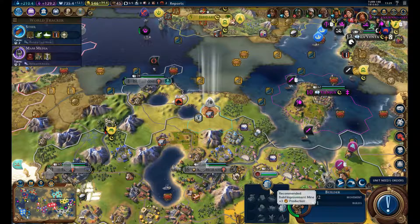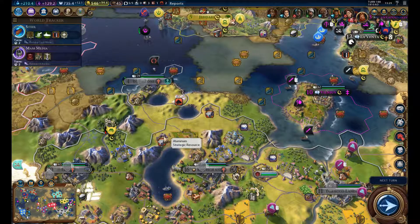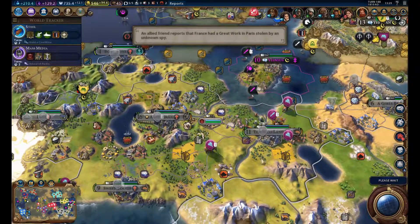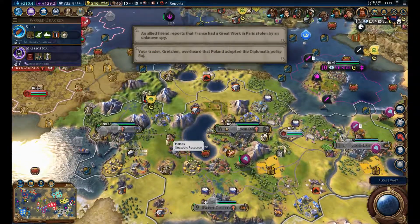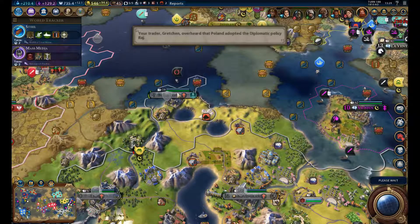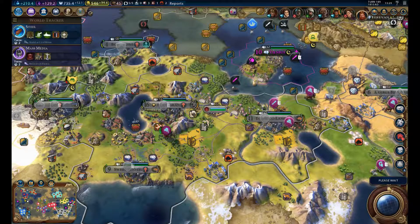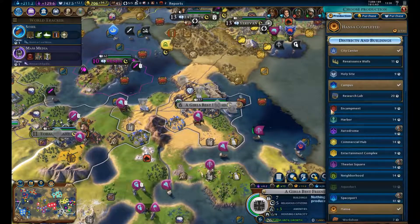We're just going to try and sabotage all of our opponents. France is not really an important opponent for us right now, but we can do some stuff over there. So let's build the last aluminium mine in our lands — I think it should be a mine. Do we have some more resources to improve? We still have the horses, but I'm not sure if that's worth it. We have the niter too. Our spy leveled up again — 65 gold stolen. That's very good. Our second spy leveled up, that is.